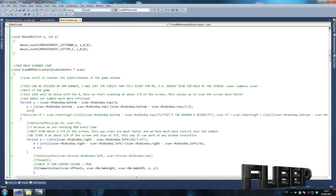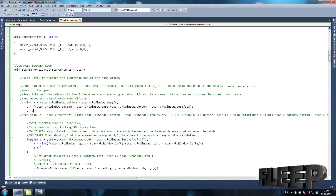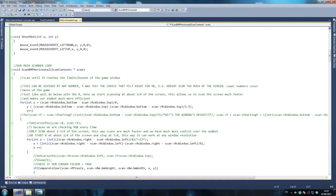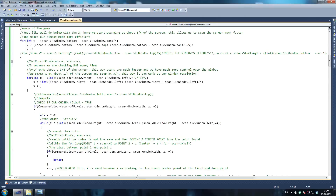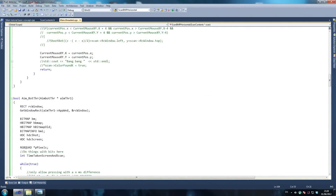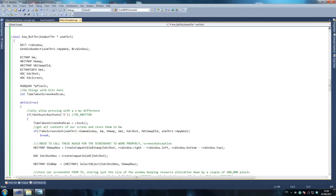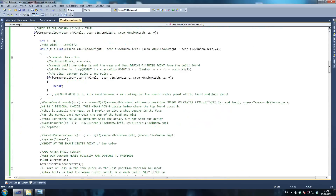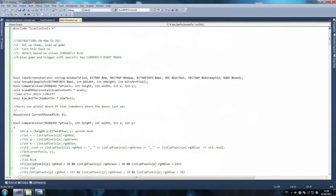Hey guys, Flip here. Today I've got a tutorial on how to make a color aimbot. You may have seen my previous video or just found this one — either way, I'm going to show this aimbot at work so you can decide whether you want to follow the tutorial. If you haven't created an aimbot before and you're interested in hacking, I highly recommend following this, as you'll learn quite a bit. I'll show the aimbot quickly and then we'll start the tutorial properly.